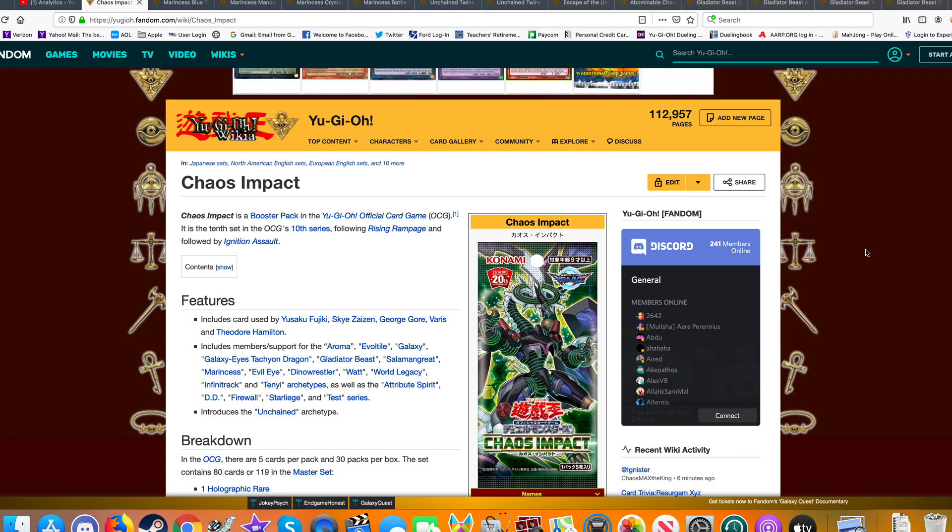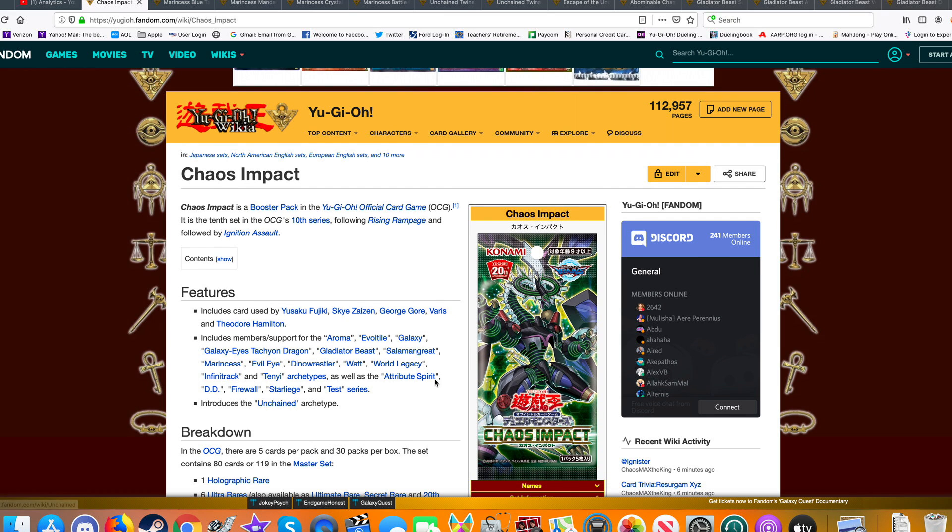It's always great to see a new core booster set come out. Looking at the set itself, we're getting a ton of support for different archetypes. Gladiator Beast and the Test Series — pretty awesome. Eoli is getting a brand new Equip Spell, so you don't have to worry about Selene getting popped. Infinitracks is support I'm very excited about, same thing with Salamangra, and we got pretty good support from existing archetypes.